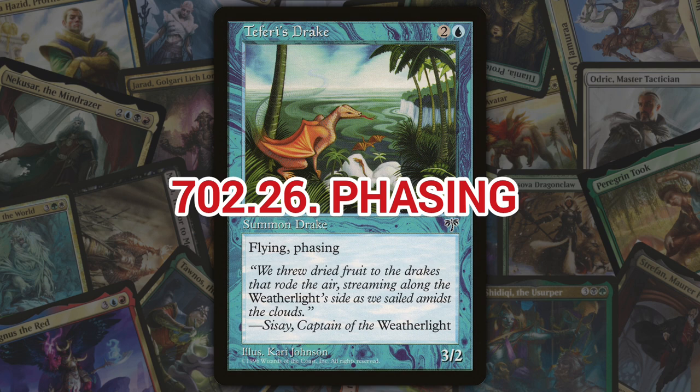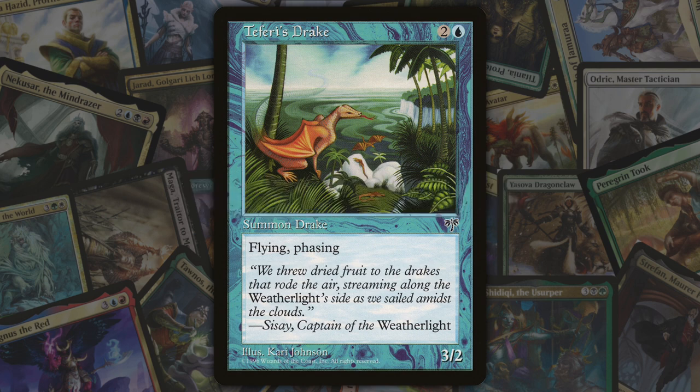Next we've got phasing, also introduced in Mirage. Phasing is a mechanic where permanents may phase out, causing them to be treated as if they don't exist until they automatically phase back in on their next untap step. This could be a protective action or a means to temporarily disable an opponent's permanents. Unlike flickering, a phased-out permanent remains the same object and retains counters, attachments, and choices made during the life of the object.